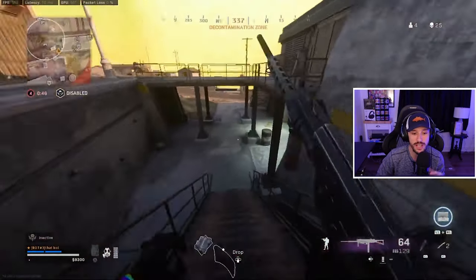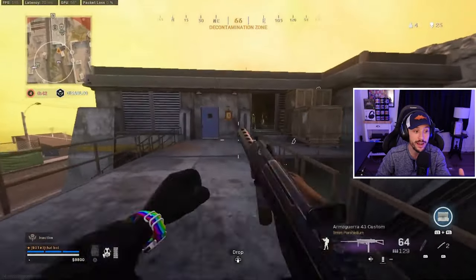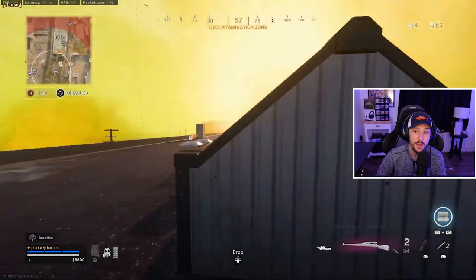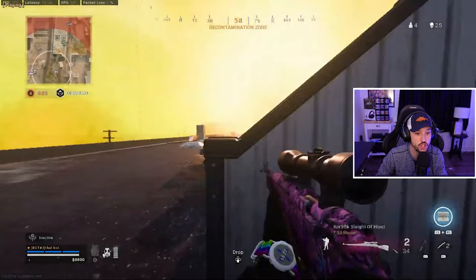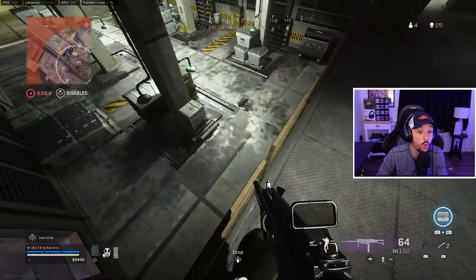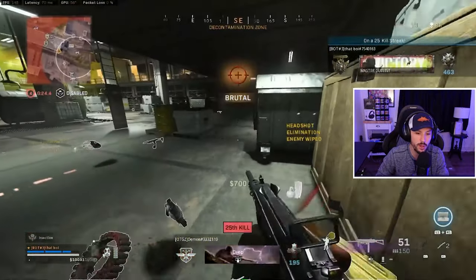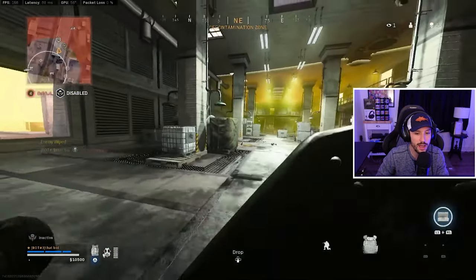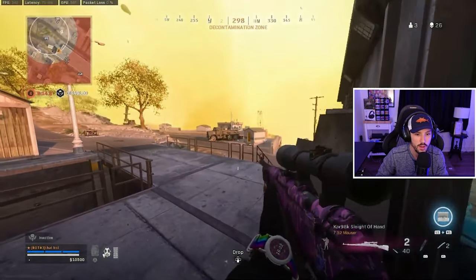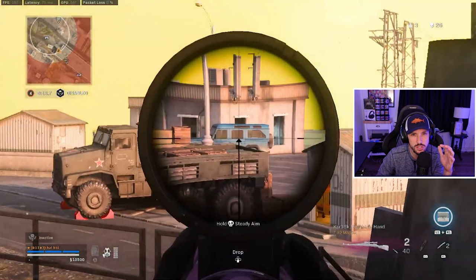He's going to give up high ground to push this guy, which I'm okay with — that boy is an aggressive player. You don't have to make this play; you can simply play your positioning, go a little bit slower, make sure you clutch the dub. We've got three other enemies left. He knows one's ahead and one's over to the left at the shore. He should slow down to loot those crates — if you get two plates, it's only going to help you. The last thing you want is to lose a game because you didn't have plates when you had the opportunity to get them.